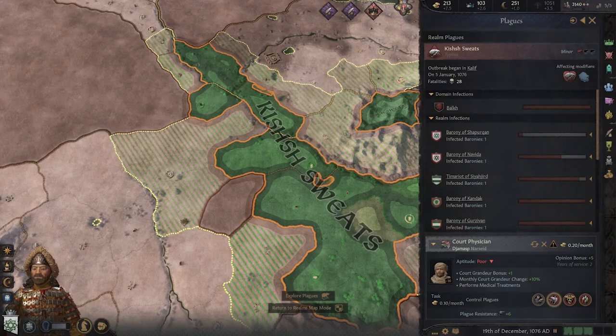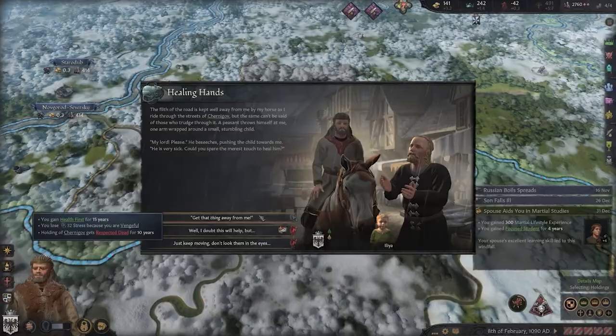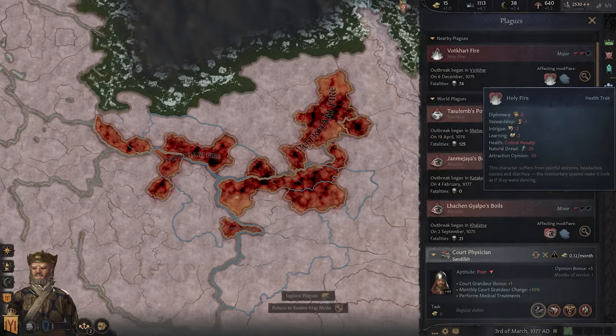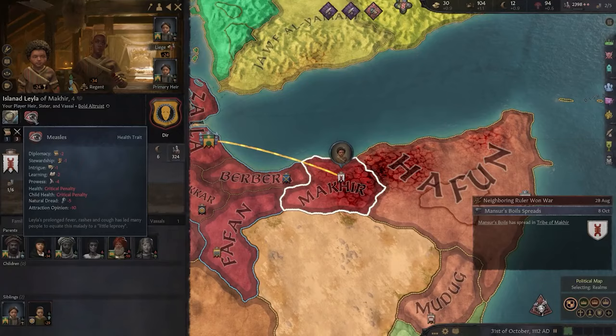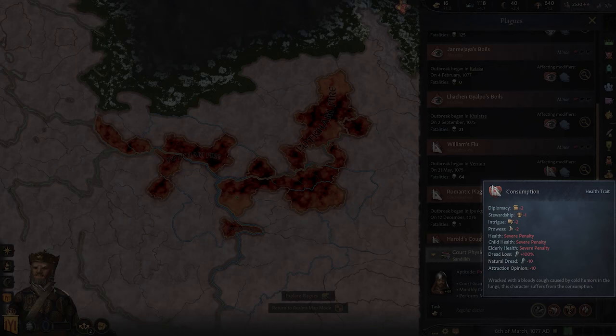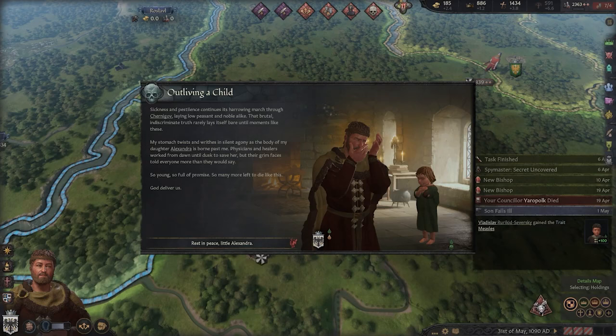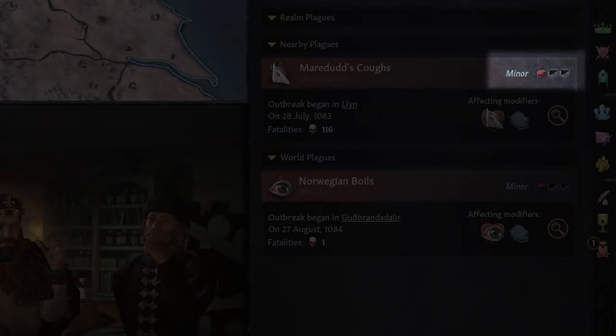Baronies have an infection rate that signifies how much of said barony is infected, with thresholds inflicting negative modifiers to the barony and its holder. There are several new types of plagues that can now ravage your realm, with some new additions bringing in the wonderful sufferings of holy fire, bloody flux, and measles. However, some more original diseases like smallpox and typhus now have evolved into proper plagues as well. Each one has its own unique set of health traits for the infected, and most plagues hit elderly characters the most severely, while things like the measles more affect children.